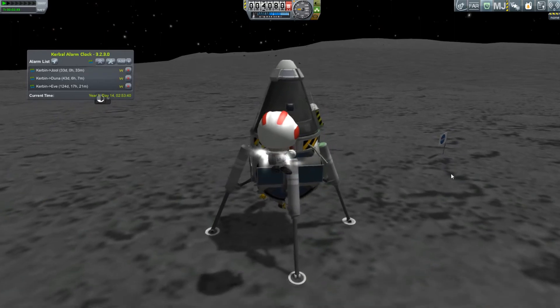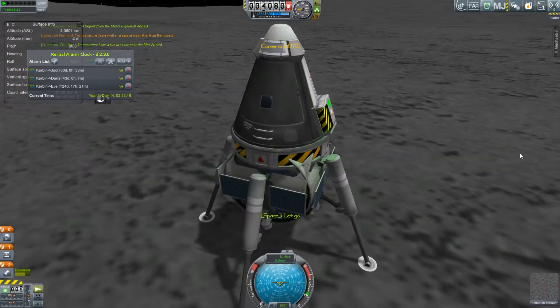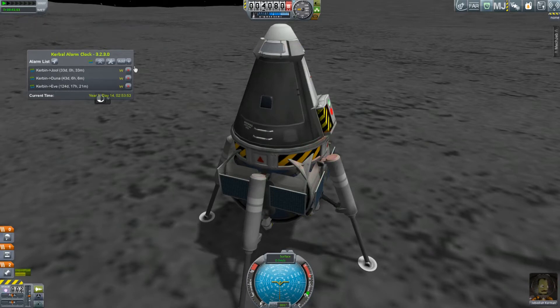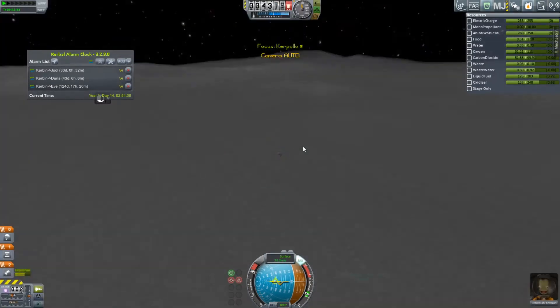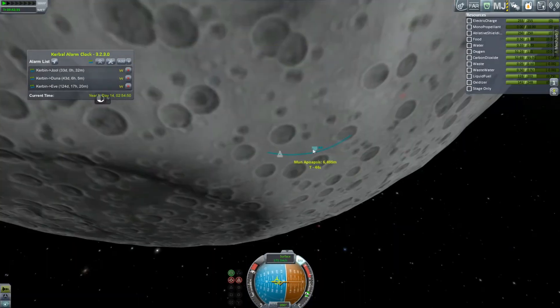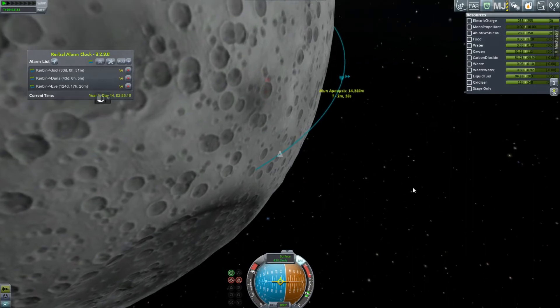Time to jump back into our capsule using our RCS pack, because screw ladders when you've got a jetpack. Let's try and get in there fairly well. Then speed up to four times time acceleration and head off back to Kerbin — or sit around for a while. You can see in my alarm clock I have three windows coming up. I haven't been to another planet in a little while. We're going to take off. We've got to go back to Kerbin — we're running out of life support. I really should put extra life support on here. I think life support changed slightly so it kind of screwed me.